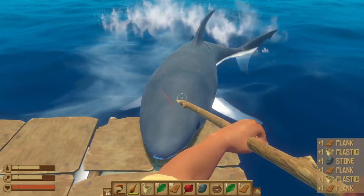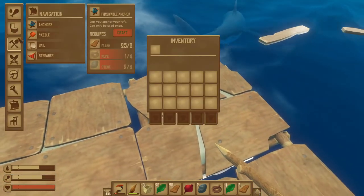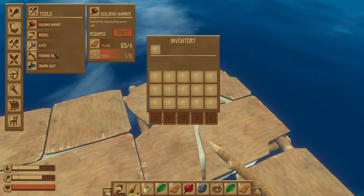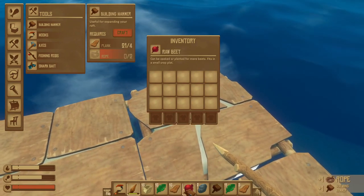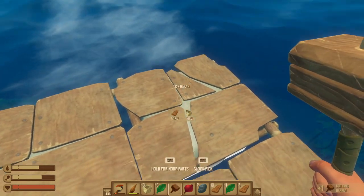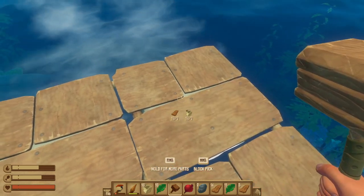Now if that razor-tooth rascal does mistake your raft for a waffle, fear not. The business end of a building hammer is exactly what you need. Get yourself four planks and two rope, put that together. When you highlight it, simply middle-click and it'll automatically repair your raft. Good as new.